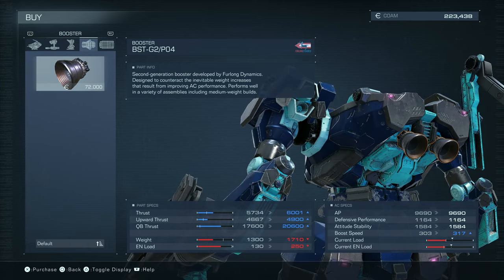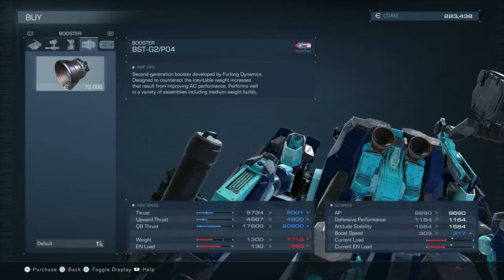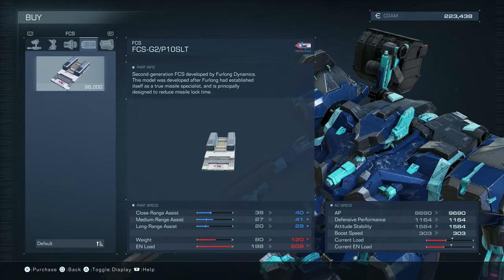Booster - does create more load and energy load, but more thrust, more upward thrust, more quick boost thrust. That is tempting, honestly.